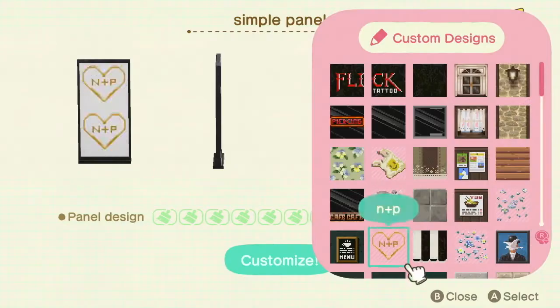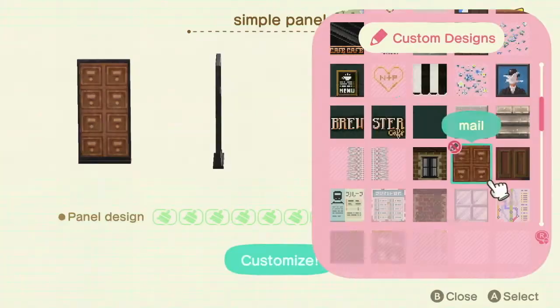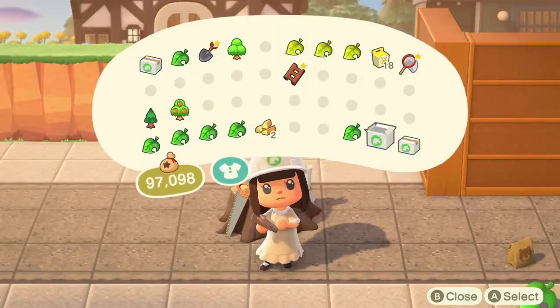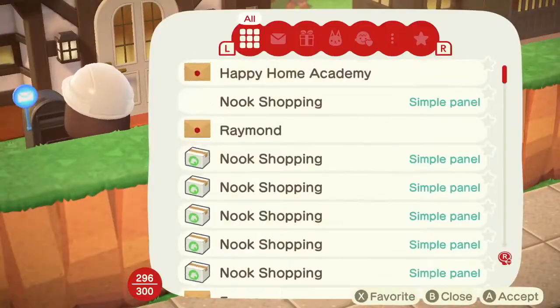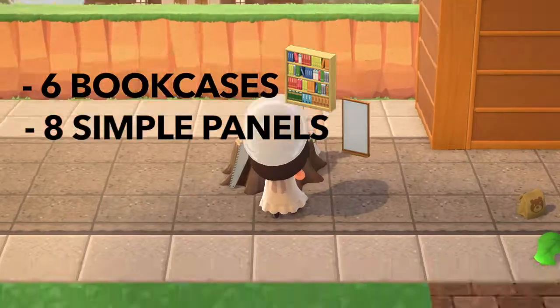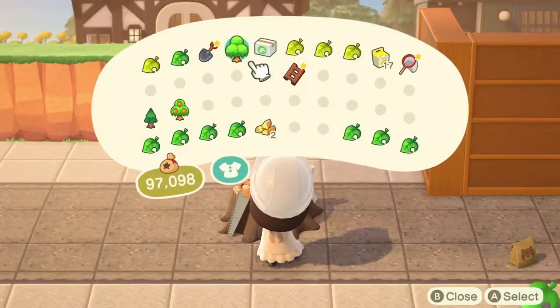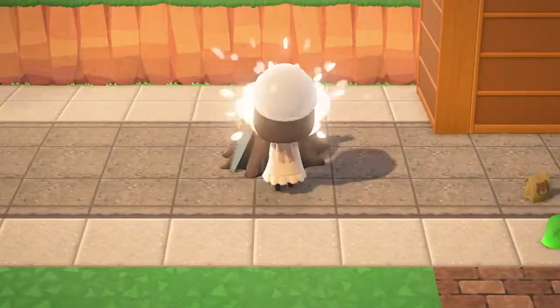And this is what it looks like if you only put down the custom design — it just looks so much better. So I decided I don't care about my map anymore and I was just going to make my island look good. If you are building along with me, you will need six bookcases total for this build and eight simple panels. It took a lot of time traveling and a lot of Nook miles to get all of the materials for this build, but it was definitely a hundred percent worth it.